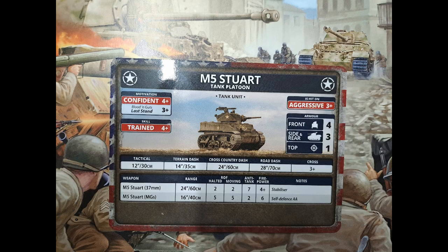The M5 Stuart is front four, side three, top one - so a very light tank. It's aggressive, confident, trained with a three plus last stand, same as the Sherman. It is faster, it does have a lighter gun, and it does have a lot of MGs, so be careful how you use them. You probably won't see many people running a formation of them, but they are a swarm - we have 17 Stuarts in this list, max units of five in each platoon, so they're going to be everywhere. Should be a fun list to play, providing you're probably playing against another Fortress Europe opponent, otherwise you could be up against some heavy stuff with big guns, but it's going to be hard to take down.